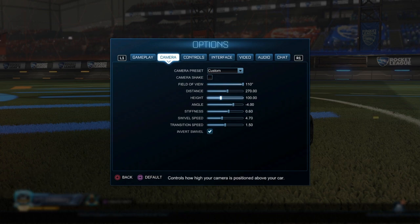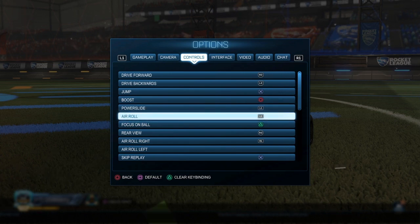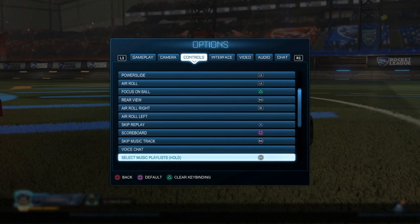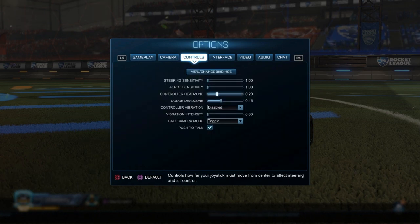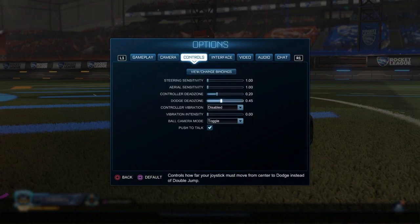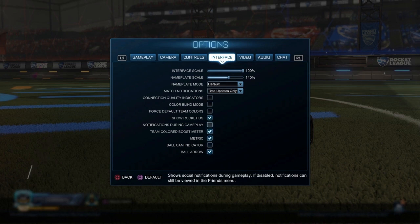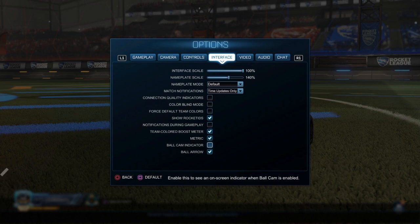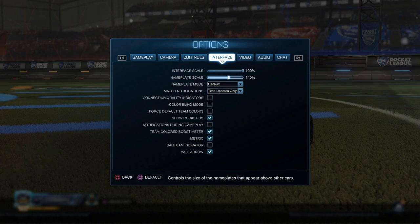For controls: I have aerial as L1, power slide is L1, R1 as aerial right, and that's how I stall. Square is for a scoring input. That's pretty much the main difference. Dead zone, aerial sensitivity, and all that is default. Ball cam is on — I'd recommend having that.